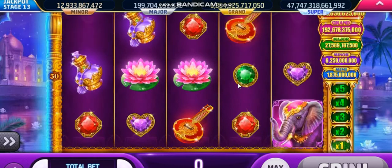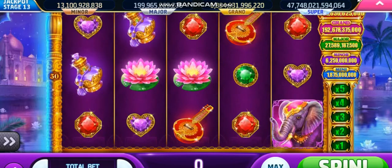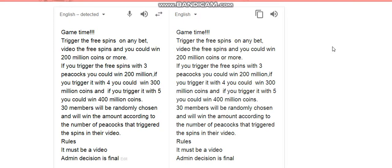It's time for a little quick game for all of you. Trigger the free-spins on any bet, video the free-spins, and you could win 200 million coins or more. If you trigger the free-spins with three peacocks, you could win 200 million; with four, 300 million coins; and with five, 400 million coins. 30 members will be randomly chosen and will win the amount according to the number of peacocks that triggered the spins in their video. Rules: it must be a video. Admin decision is final. So we pick the 30 winners — they will be randomly chosen; I'm going to enlist Mr. Ferro's help to do his random name picker.